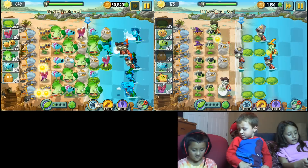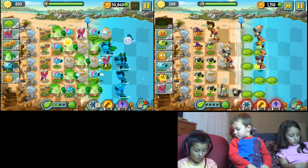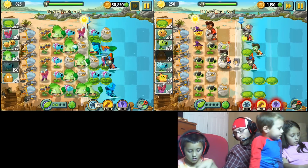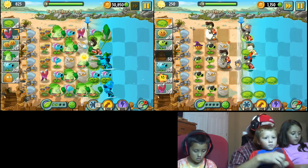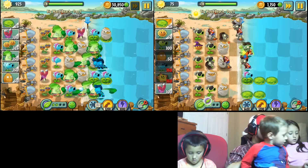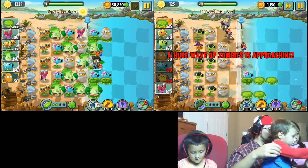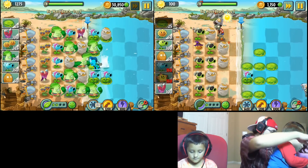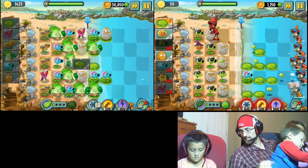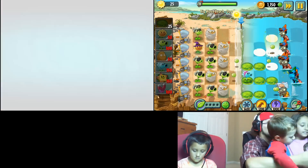You gotta put something on the lilies, dude. I know. You gotta put walnuts on the lilies. Oh, magnet shrooms. Chase, get the sun! I'm almost done! Chase, use the plant food. Go Chase — put plant food on bonk choy. Ooh, we got the lilies! Nice, we got the lily! Woo! Alright, now let's check out day two.